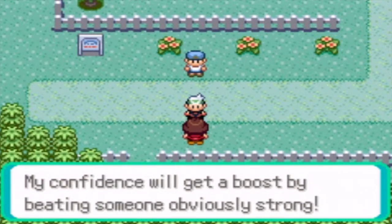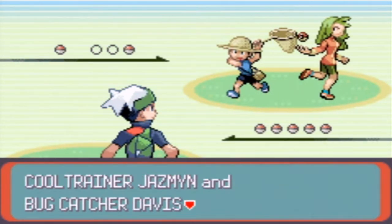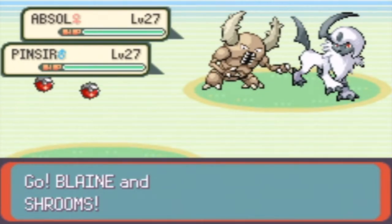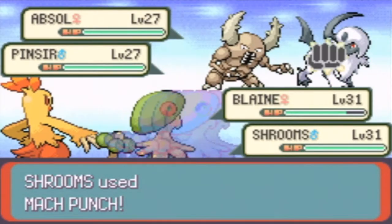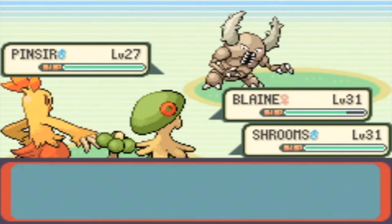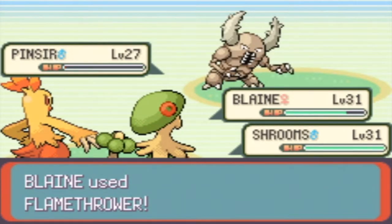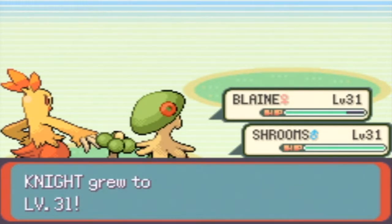This trainer has an Absol and a Pinsir. I think I know what I'm gonna do - I'm gonna use Flamethrower on the Pinsir and Mach Punch on the Absol since it's Dark-type too. There goes the Pinsir, hopefully, because it's super effective. There we go, nice - one shot on both of them! And Blaine is good level 31, nice.